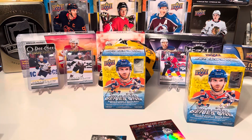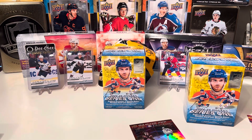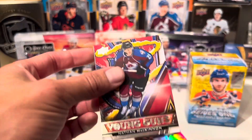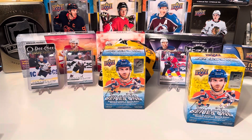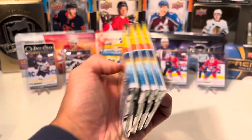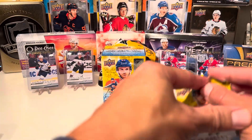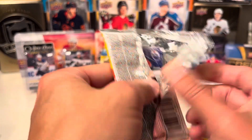Let's see what Blaster No. 2 has in store — hopefully something better. I think the hit of the first box was that Nate MacKinnon Renewed Young Guns, pretty cool looking card. Let's see if we can get better Young Guns. Four packs — let's see if box No. 2 can beat No. 1.